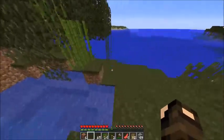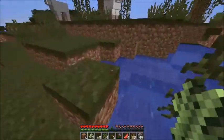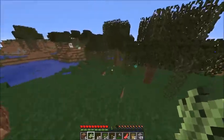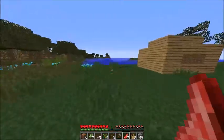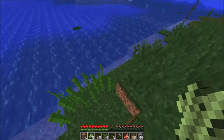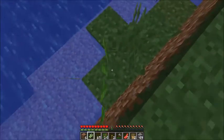I'll just grab the sugar cane here and move it over where my house is. Oh, there's a slime over there — haven't seen one of those on normal maps. I've only seen them on super flat.